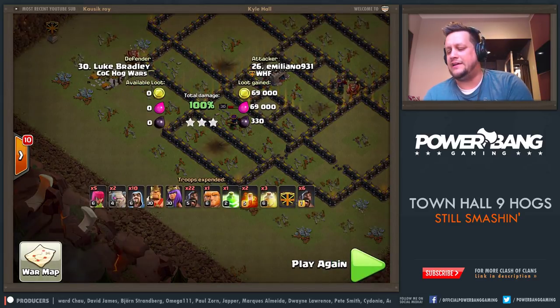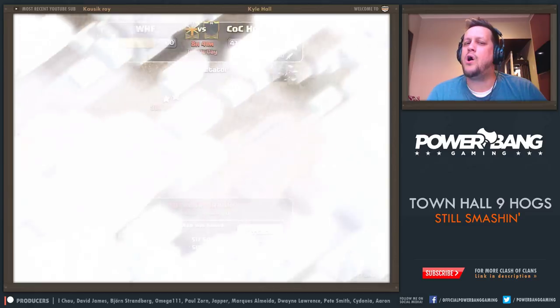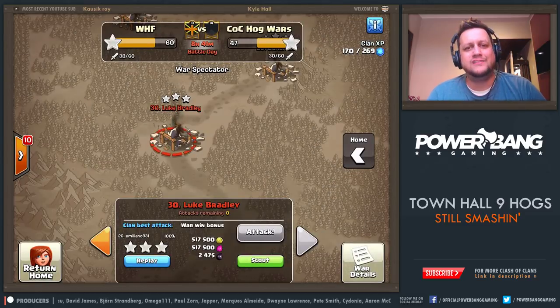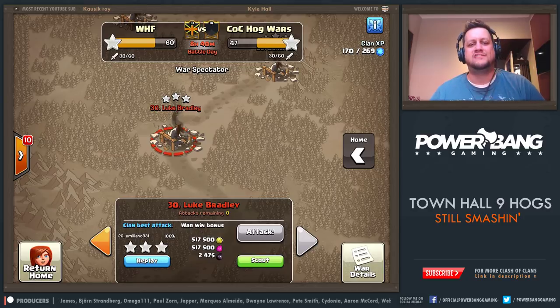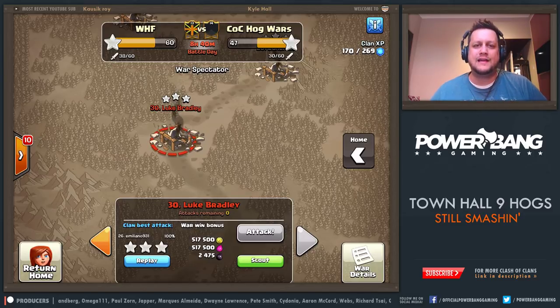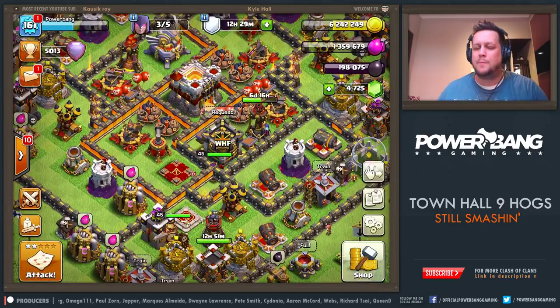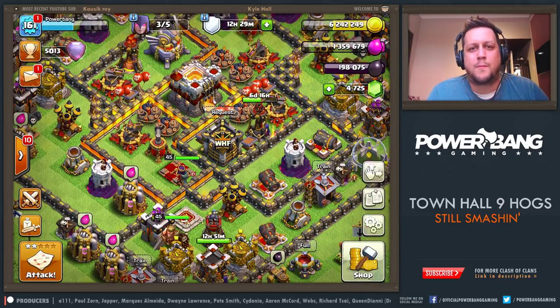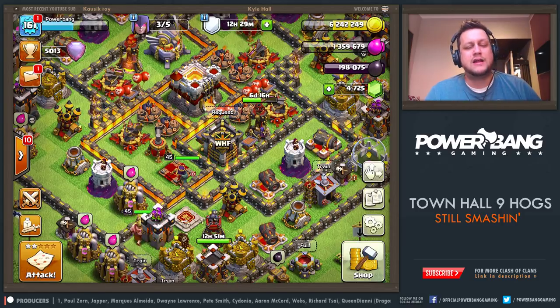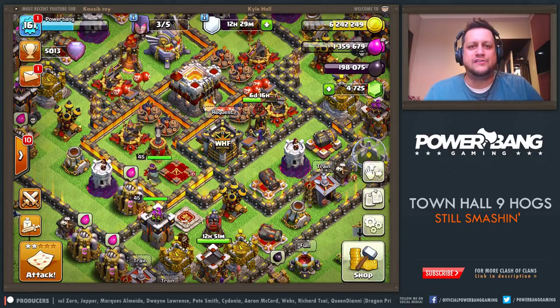Three stars for the good guys. Emiliano getting it done. Coincidentally having the Hog Rider episode against the Hog Wars clan - shout out to you guys and COC Hog Wars. Best of luck the rest of the way. It does look like WHF has a slight lead right now, but a good fight coming from the other squad. We'll see what happens. Thank you for watching this episode. This has been PowerBang, bringing you guys some Clash of Clans action. If you like the video, smack the like button. I will be back in the next episode. This is PowerBang signing out - catch you guys later.